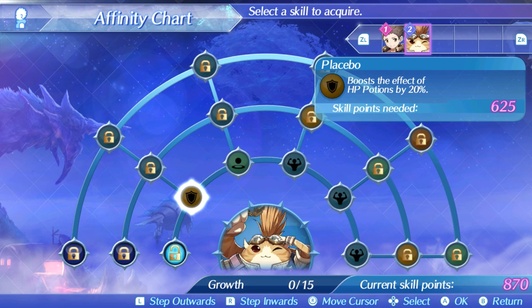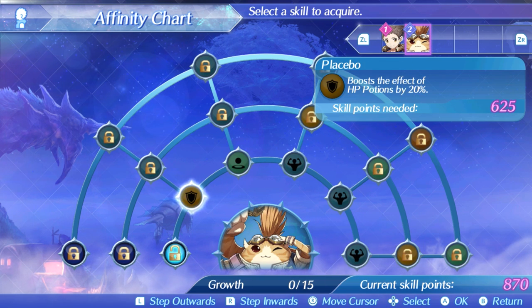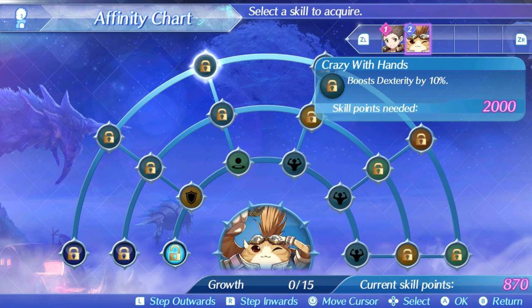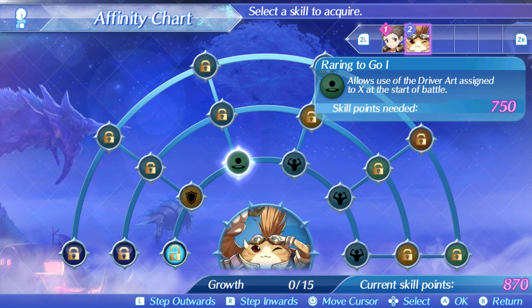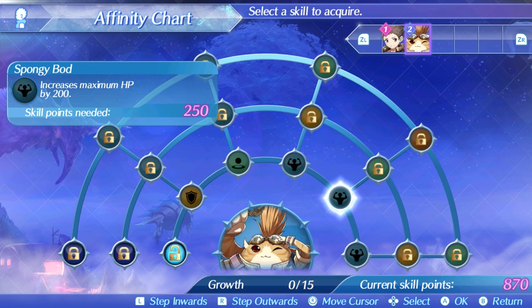If we go into his affinity chart, we can get some stat ups — that one's not really that good. Some arts at the start of a battle could be kind of nice, though his arts charge up quite slowly. These are just stat ups in return for that. Dexterity up, HP restored to self, and party gauge at the end of a chain attack — we don't have that right now.